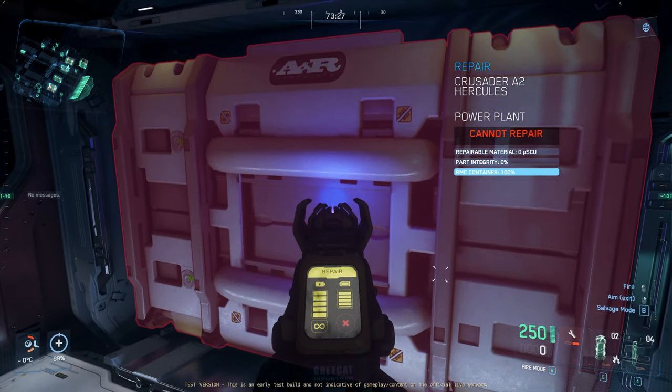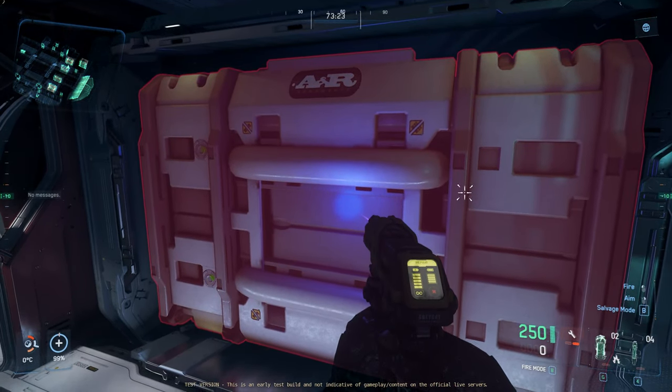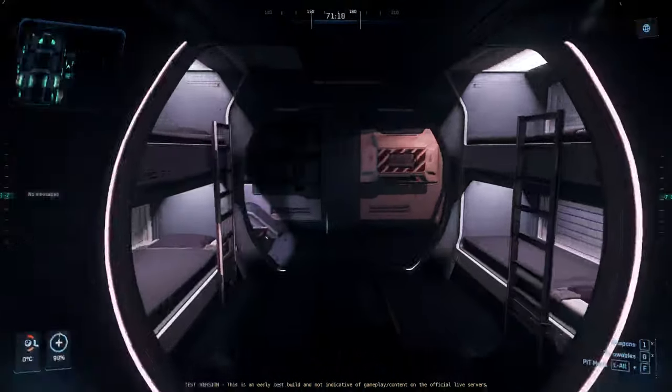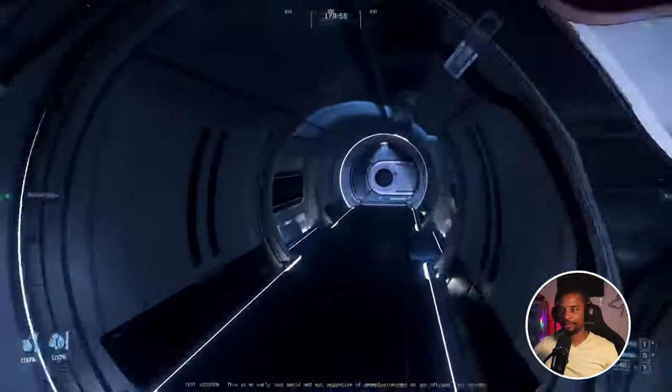One of them just shot up to 80 health on the starboard side, so I guess I am repairing. It might be time to ditch for a new A2. Doors don't even work — let's rip out all the fuses and go to another A2.